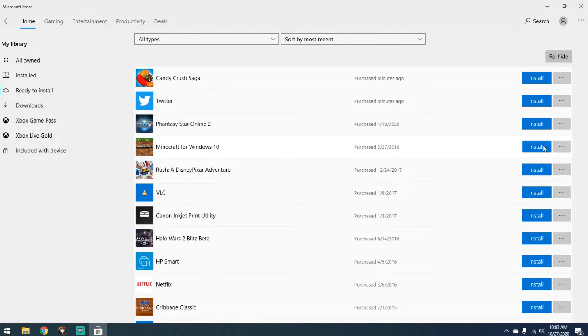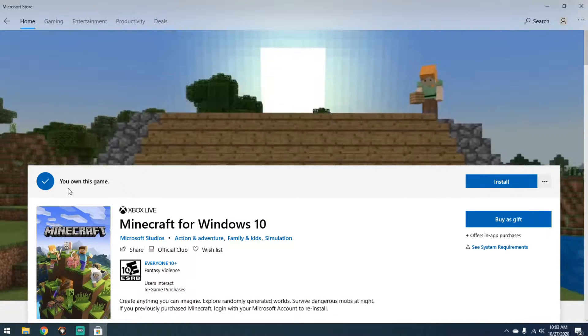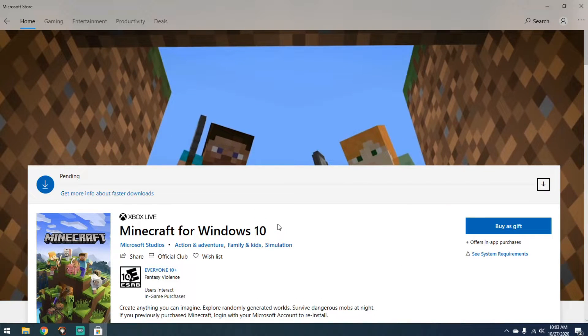Right here we can see Minecraft Windows 10 ready to install. It's got three dots. I can go right to the store, it'll load up, and it says I own the game. So this is where the fun begins — all I want to do is install it. Let's see what happens this go-around.